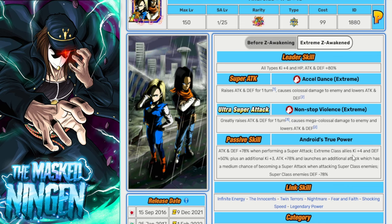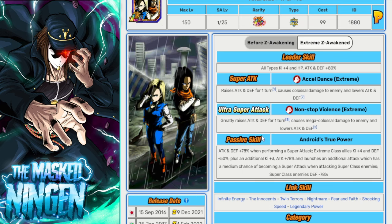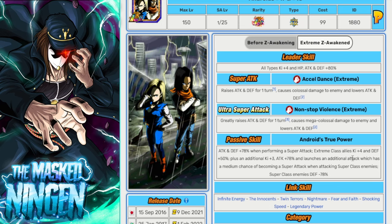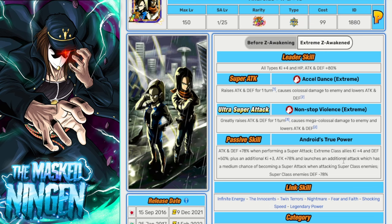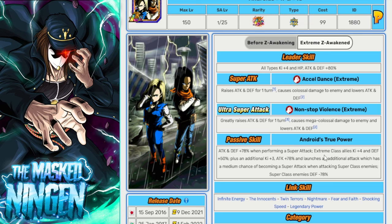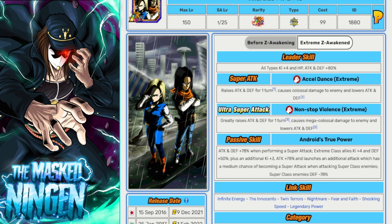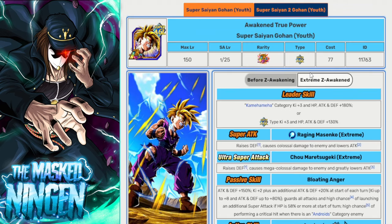Then we have the AGL free-to-play LR Androids. Because you're fighting a Super class enemy, they get all their buffs plus the ability to launch an additional super. They support Extreme class allies for 4 Ki and 50% defense. If you're running the Cell or mostly-Androids build, these guys will be very strong. If you're running the new Vegeta — who is Extreme — they'll be supporting him as well. A solid free-to-play option for the team.